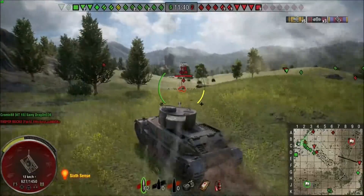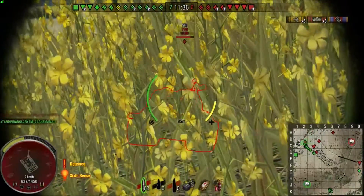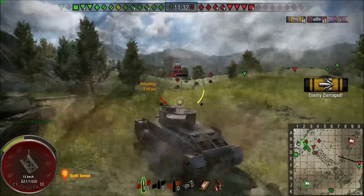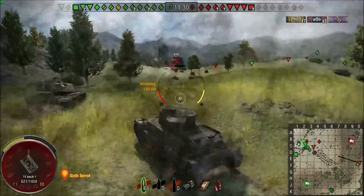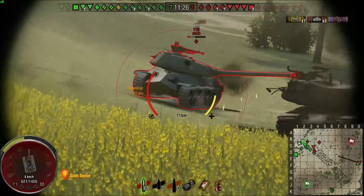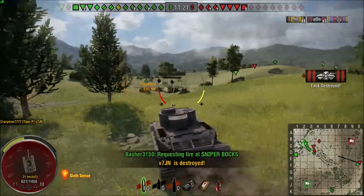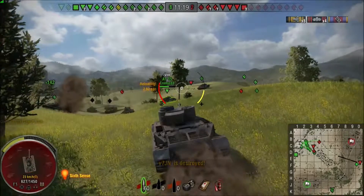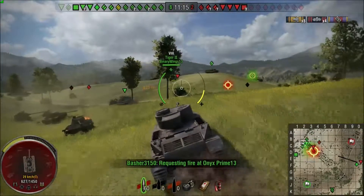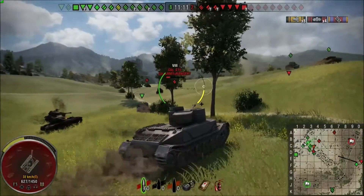That Tiger in the back there gets killed without me having anything to do with it, which is kind of sad. There's another shot straight through the armor — that guy has absolutely no chance. Basically I reload and wait for the right moment to strike. I love it. All those Tier 9s, they couldn't compare to the Tiger P.